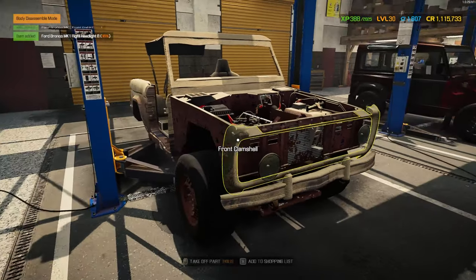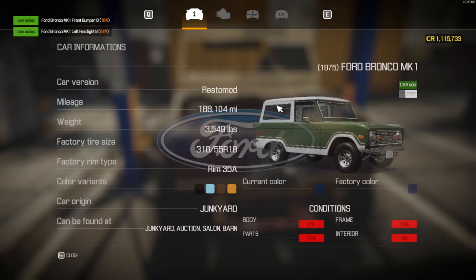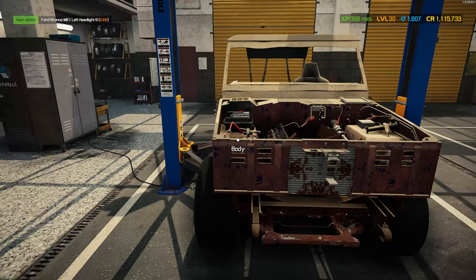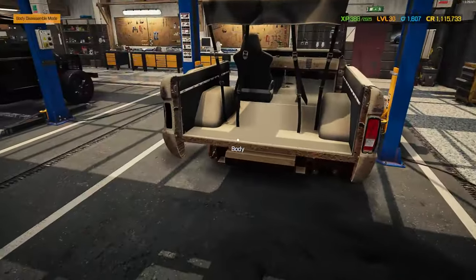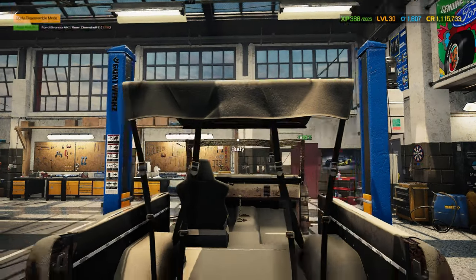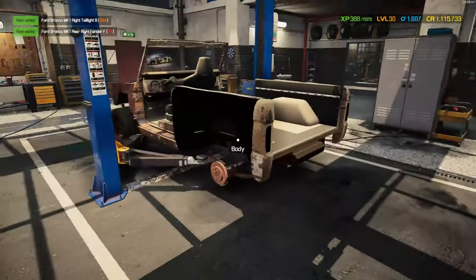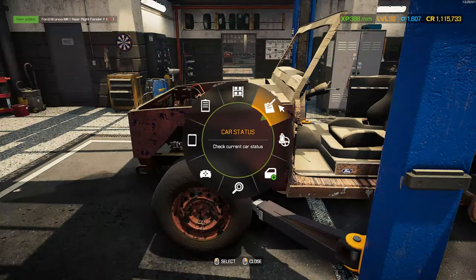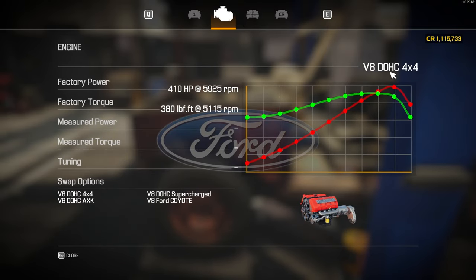We'll probably just tear it apart first — let's get all the stuff off. This one was pretty cheap, I think it was only $5,000 purchase price. This one's always got weird rear clamshell pieces and extra bits. Fenders come off. Missing one. It's got a V8 double over it. Ideally I would have done an older one — I might switch it out. Oh, that's probably a brand new Coyote. Maybe I'll just do the 4x4.